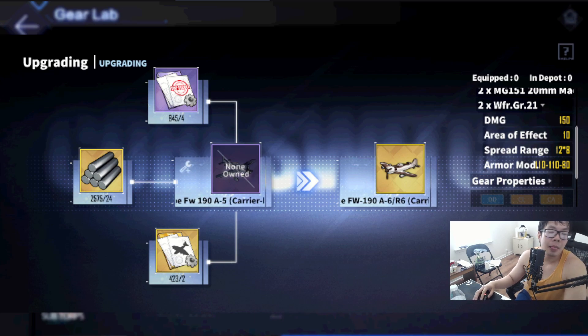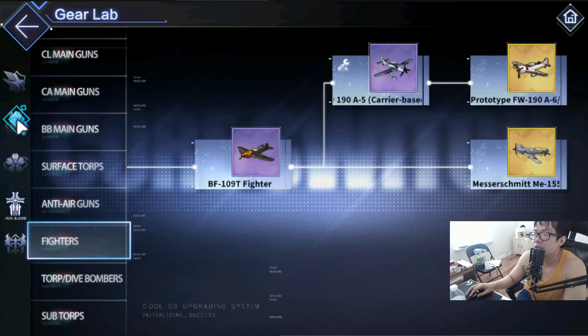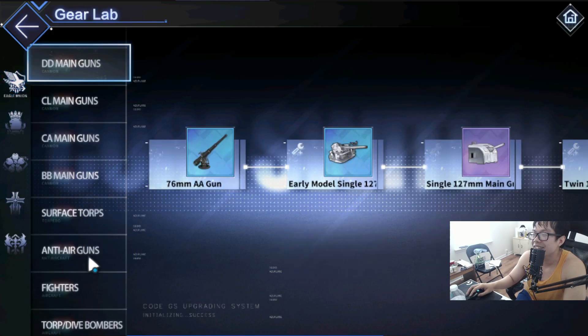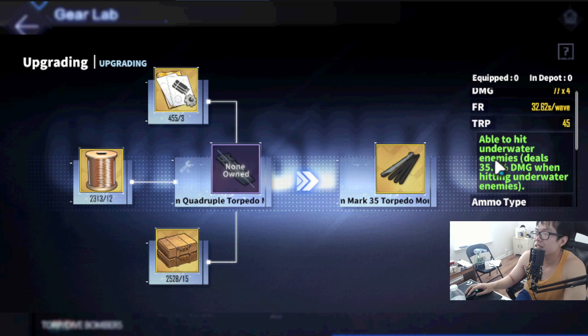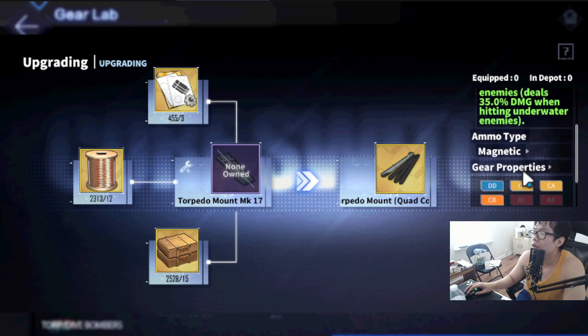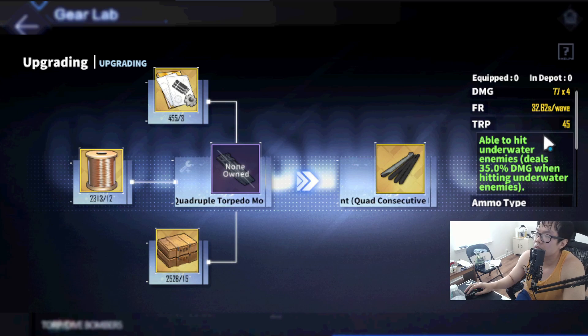Next on the list is the 533 Mark 35 torpedo mounts. Damage is 77 times four. They are magnetic torpedoes — that's actually pretty nice. Fire rate is very slow but this is at plus zero so that's expected. They have a unique effect: they can hit underwater enemies, dealing 35 damage when hitting submarines on the water — far less damage, but you can still hit them.